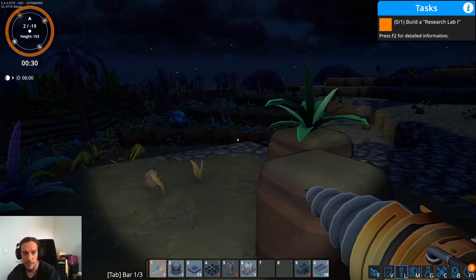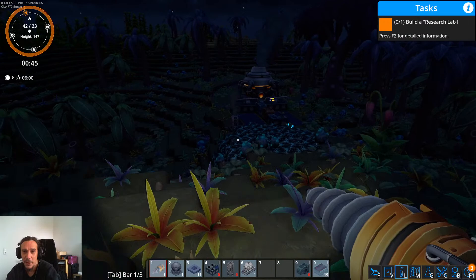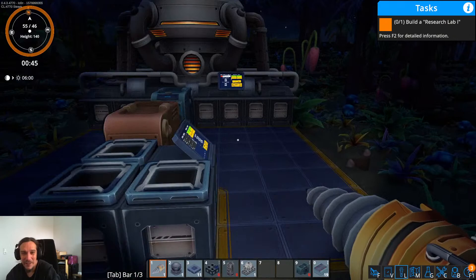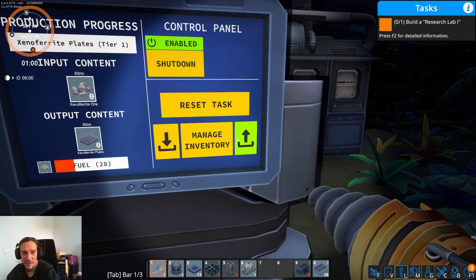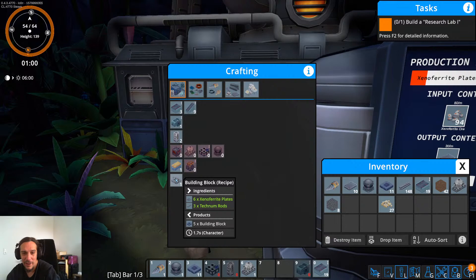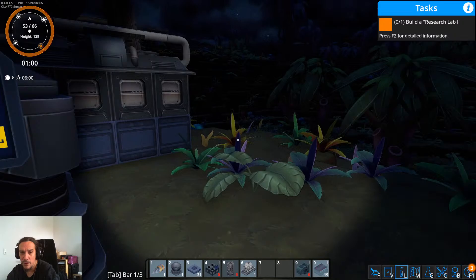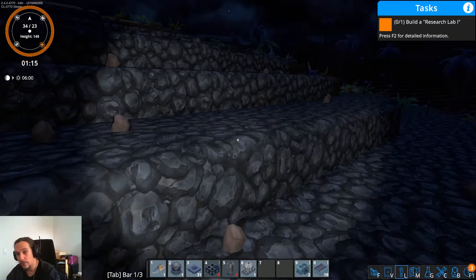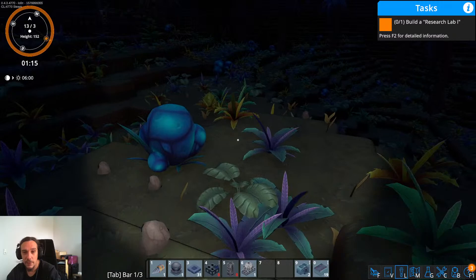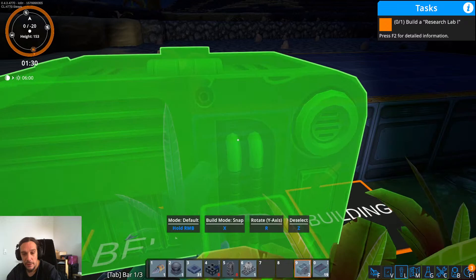I need way more materials for that. I somewhat disagree with the size of the first smelter you're supposed to build — it's a real resource fest to get them going. OK so I need loaders as well, so here we go: loaders and 31 building blocks. My apartment is wishing me good health — just kidding, my wife just heard me. OK, so we're going to require a lot of room here.